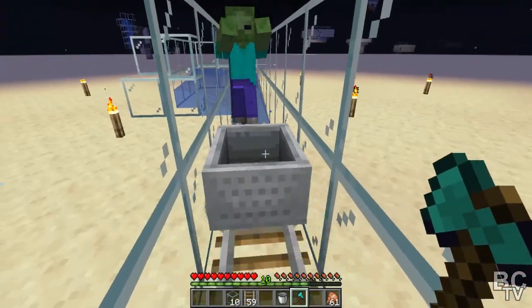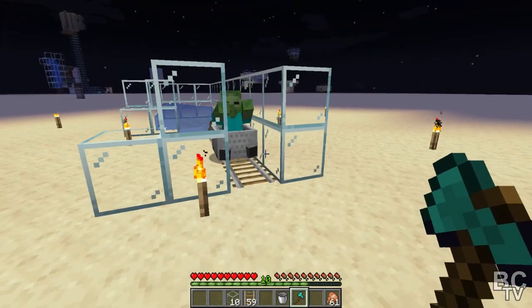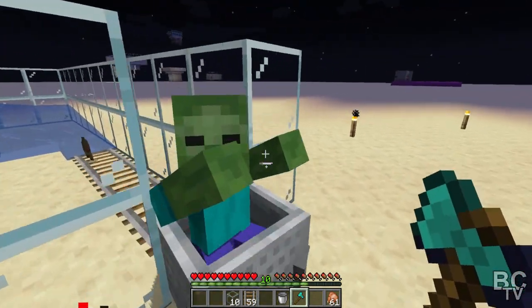He's going to come this way and you're going to push that towards him and he's going to pop right into that minecart. That's pretty simple right? Can't get easier than that.